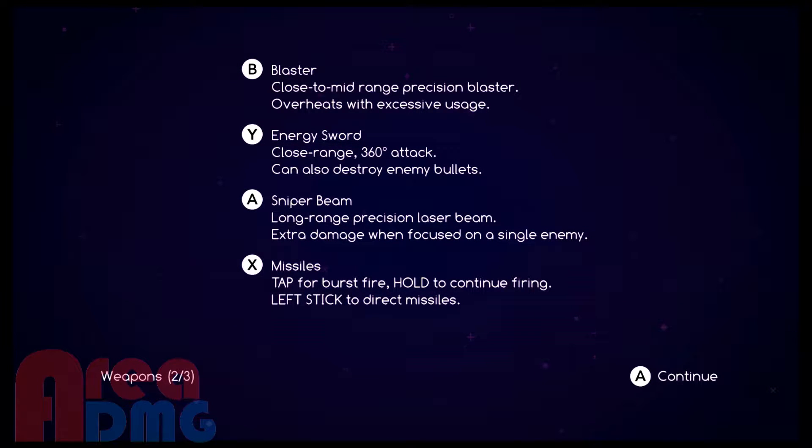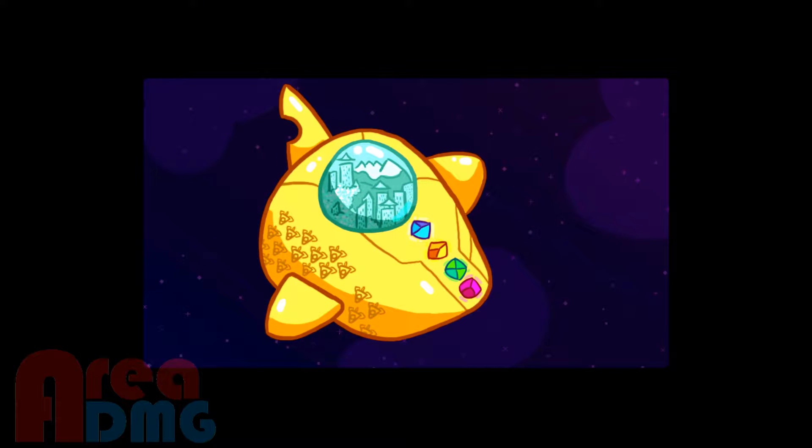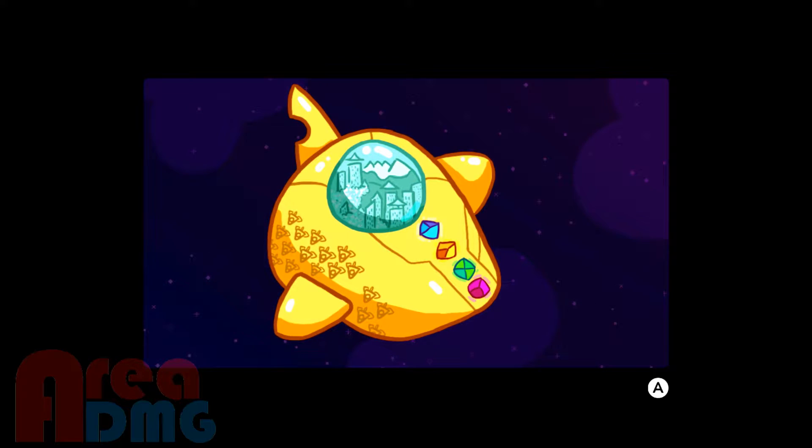So: blaster, energy sword — a little bit about each of these types of items. Collect the crystals, shoot these things. So we're going to be shooting the crystal gems. Here we are on our trip to home world to murder things.